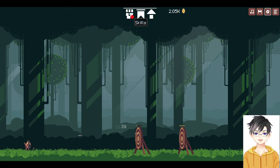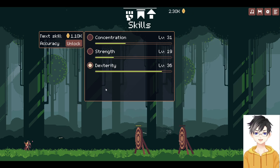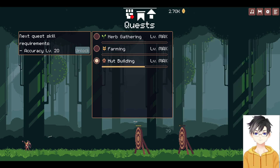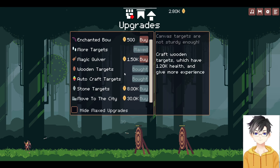This is a clicker management game, resource management game. As you can see my little guy is firing away. You start with concentration and then you slowly build your other skills up as you shoot and destroy targets to earn money. You have these jobs or quests here — this is hut building which is getting me 35 coins per job completion plus 195 concentration experience per job.